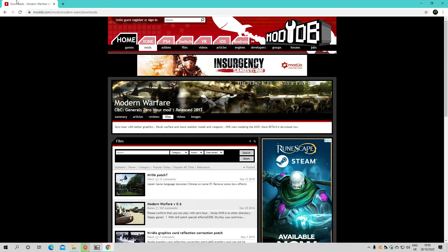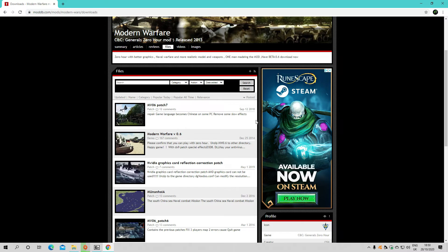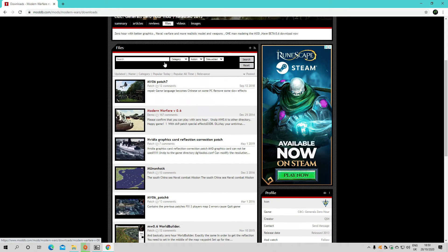So you want to go to Mod DB and search for Modern War Zero Hour. Go to the Modern Warfare version 0.6 demo. There is a patch you can download as well, but for this purpose I'm literally just using the main demo.